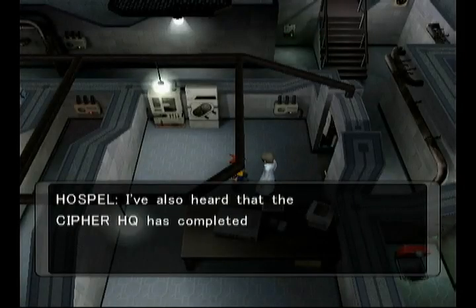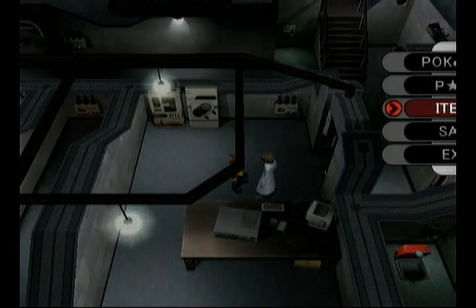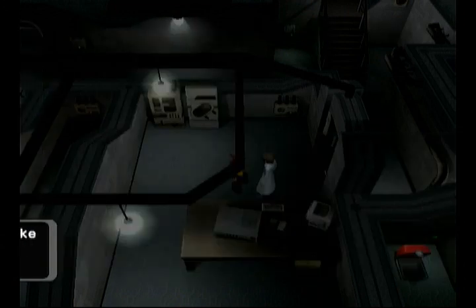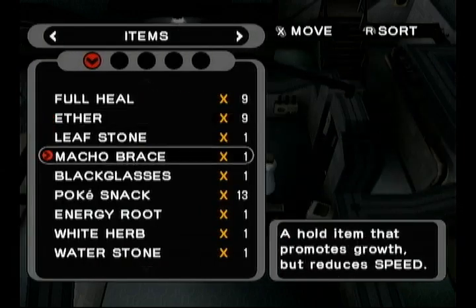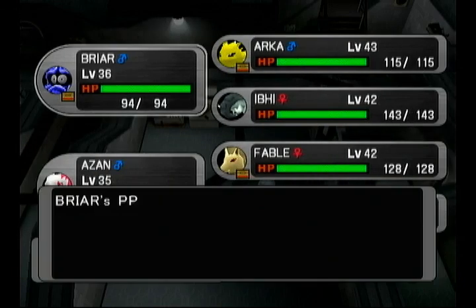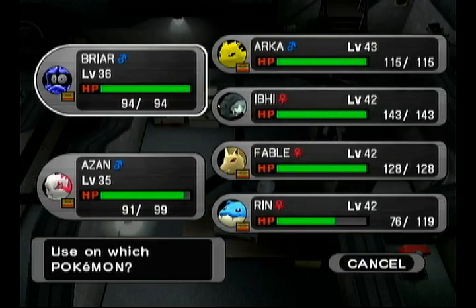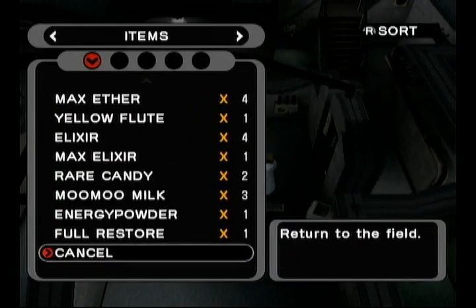All right, I have discovered the issue with Mega Drain. The issue is that it has not-so-good PP, considering it's our only offensive move on Briar. So I am going to use some of those PP Ups that I've been hoarding. This was not planned, but it's a good idea — I don't know what else I would use them for.